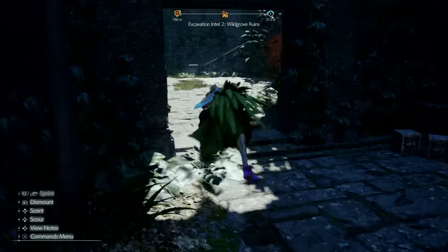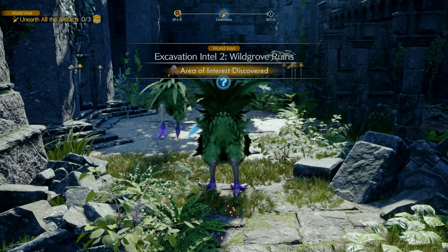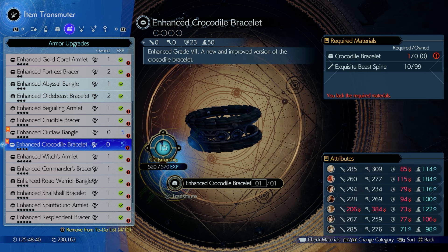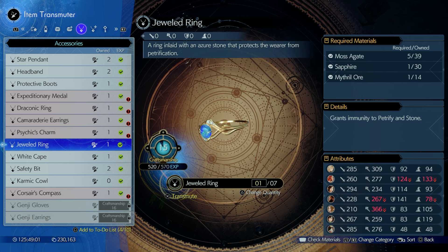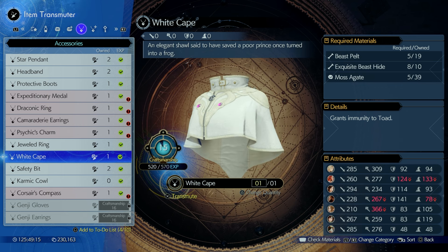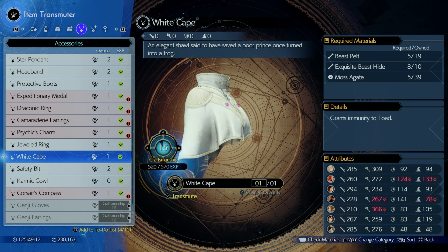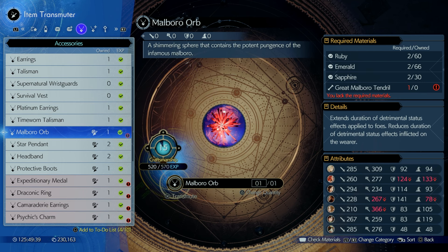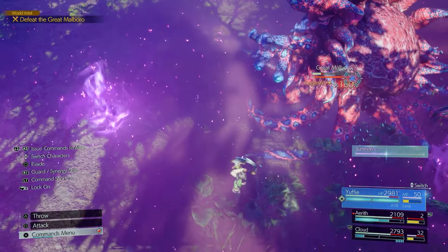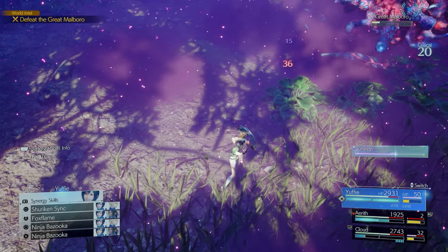Gongaga's Expedition Intels also give access to another Excavation Intel with the following rewards: Enhanced Outlaw Bangle, Enhanced Crocodile Bracelet, the Jeweled Ring (grants immunity to petrify and stone), the White Cape (prevents being turned into a toad — which enemies actually do in the Gongaga region), the Malboro Orb (extends duration of detrimental status effects on foes but reduces them on your party). So if you throw Bio on an enemy, it stays poisoned longer, and if an enemy poisons you, the duration is reduced.